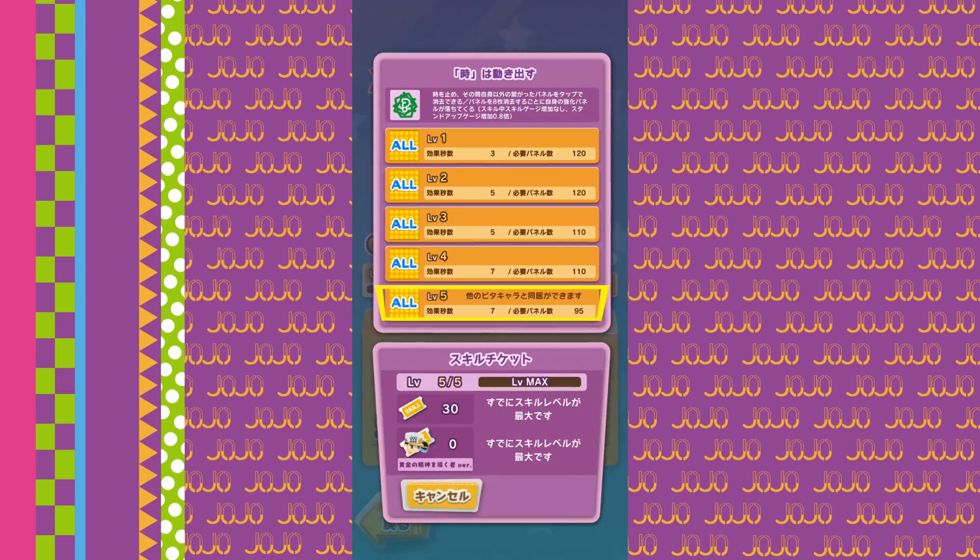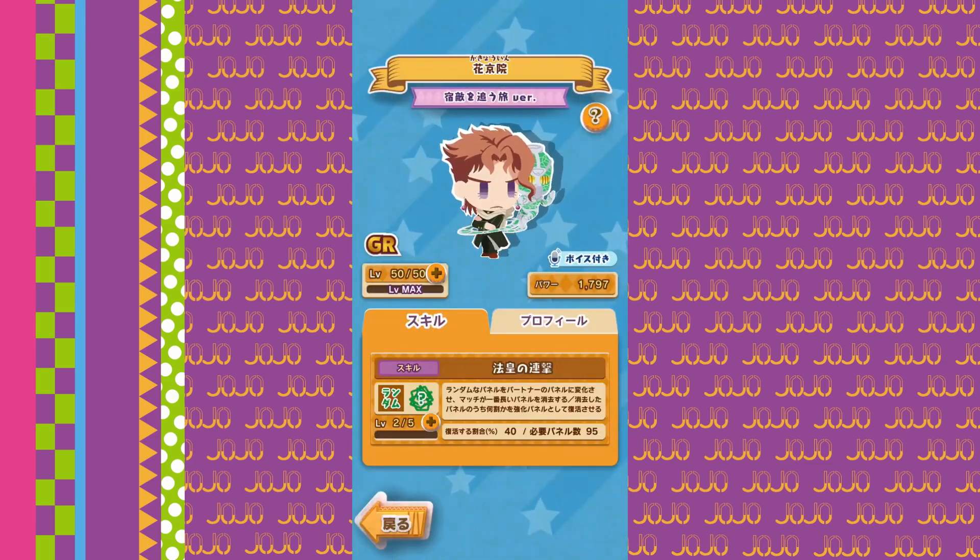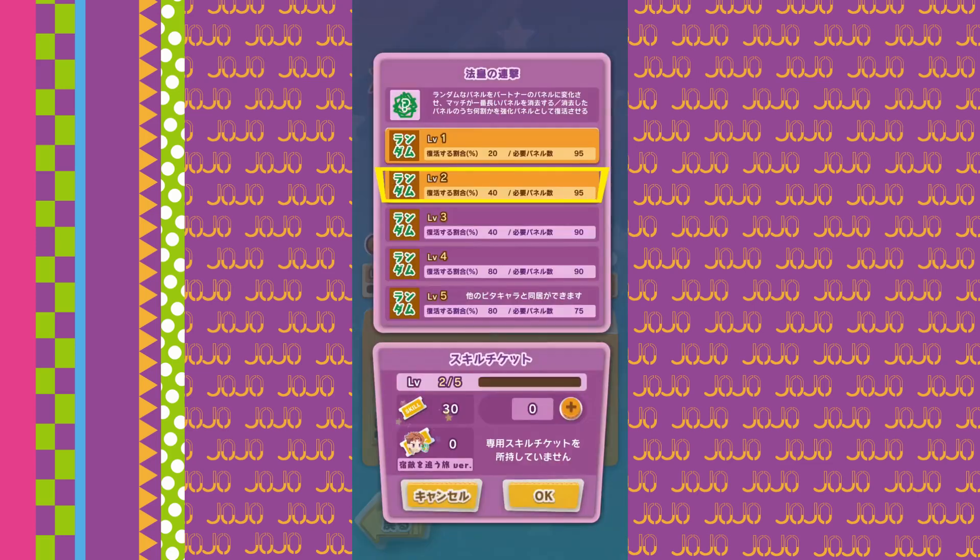Hey guys, Dimes here. This is going to be a quick video of me running Voiced Caculling and Voiced 4-0 for the score attack. Now, keep in mind, this is far from an ideal run because my Voiced Caculling is only skill level 2. However, I still managed to get a pretty high score with this team.